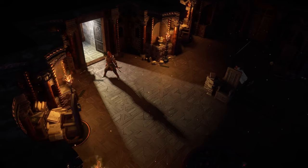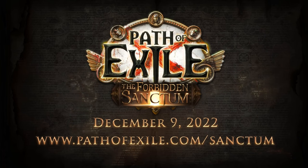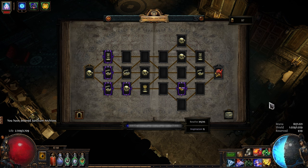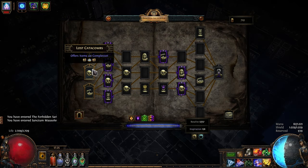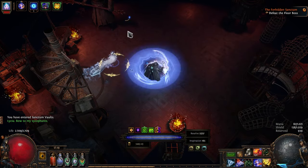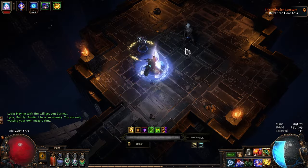Before jumping into the build though, let's briefly talk about what Sanctum even is, what the dangers and difficulties are, and why you would even want to run it. The Forbidden Sanctum was the 3.20 expansion back in December 2022. It's a roguelike mechanic in which you go through many rooms, fight a boss after each floor, and after four floors, fight the final boss, Lycia.